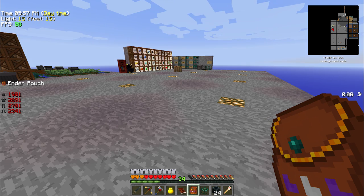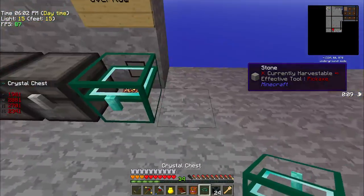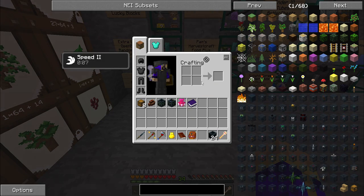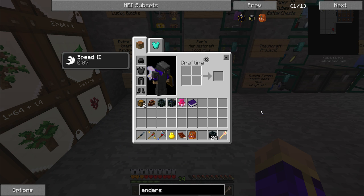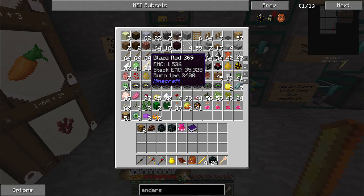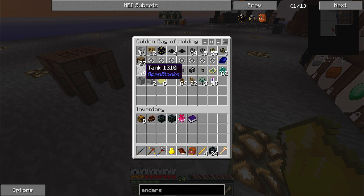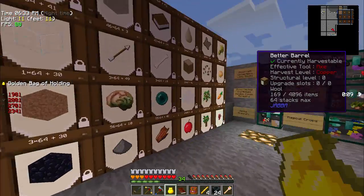Unfortunately I got a little overeager and now I need to go grab some of that stuff back because I wasn't actually done with it yet. We need two more ender items from Ender Storage: two ender tanks, which is going to take four more blaze rods — that's why I needed eight. Along with those blaze rods, I'm going to need a couple of tanks, some eyes of ender, some obsidian, and some wool.